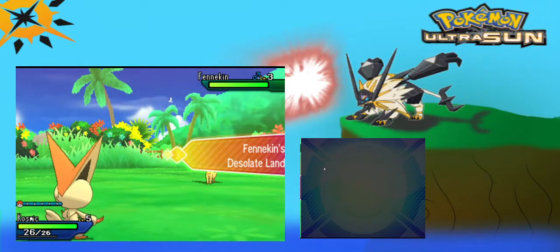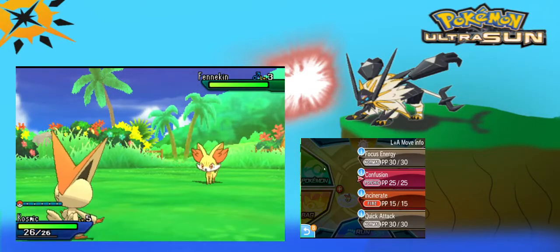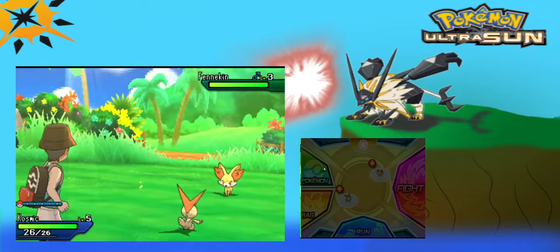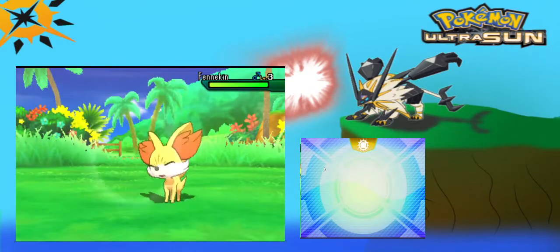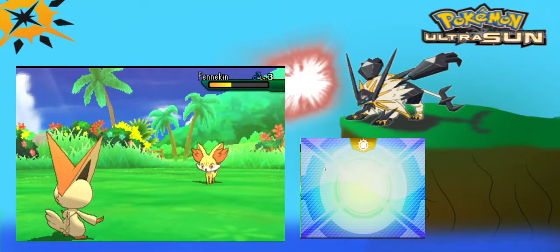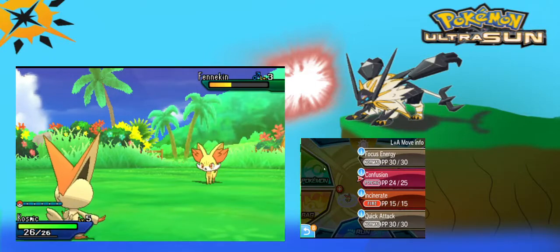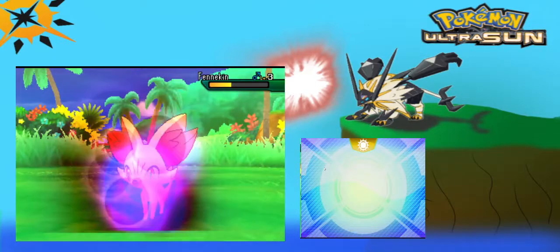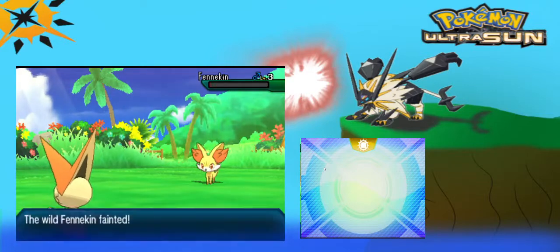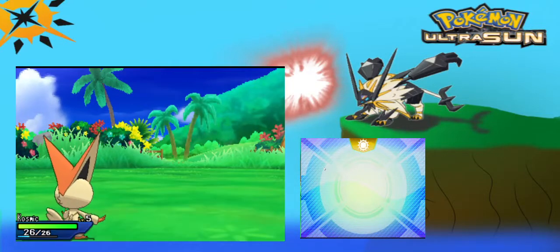We don't want another Fire-type. We want a well-balanced team for this specific game, because you guys know Ultra Necrozma is at the very end of this game and we need our Pokemon to be high and mighty. Our stats will not be lowered. And there goes the Finniken, and that gives us some XP.